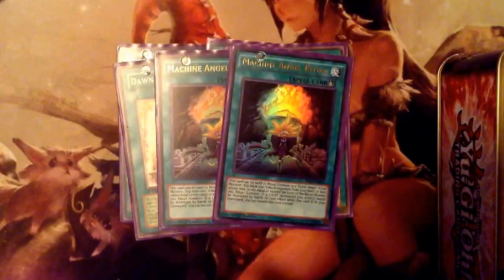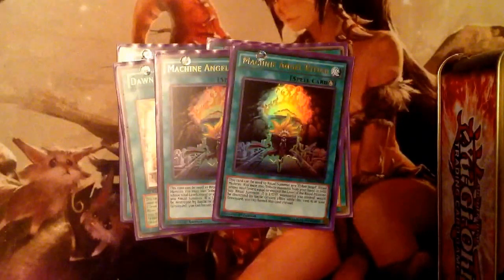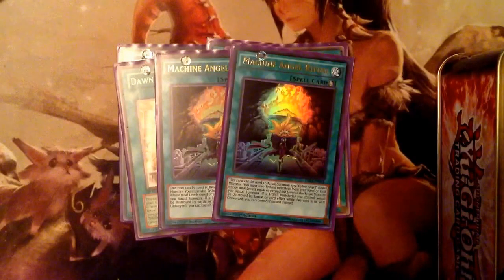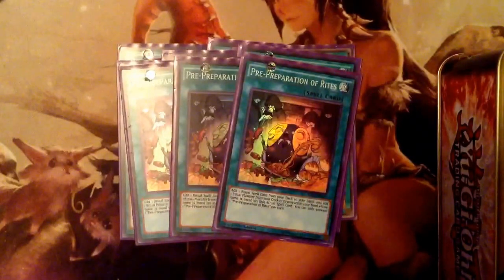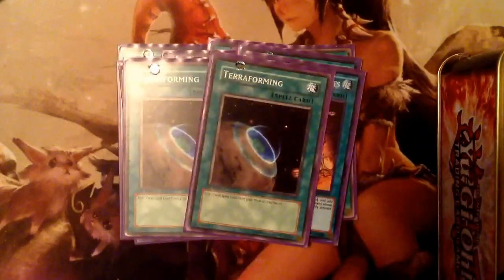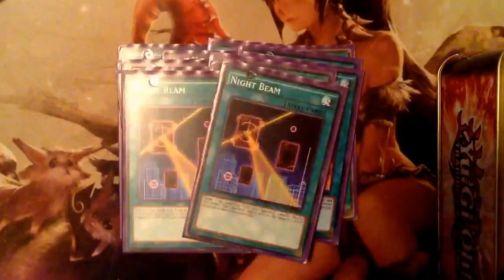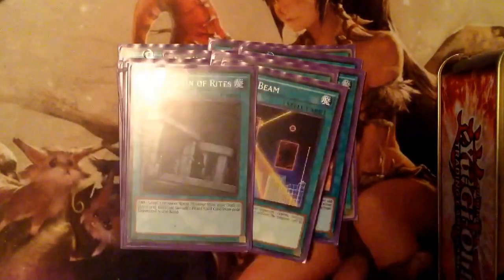Running two Machine Angel Ritual — I don't run three but I might bump it up since it saves your white monsters. One Hymn of Light, three Pre-Preparation of Rites because you need Pre-Prep for Herald of Perfection, two Terraforming, two Lance, two Night Beam because I like it better than MST, one Preparation of Rites, and one Foolish Burial for Natasha.